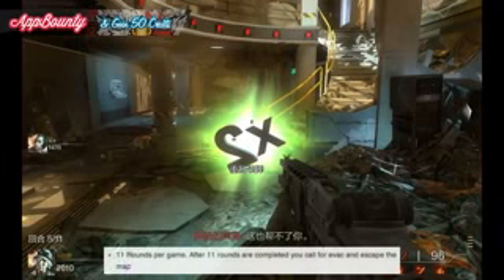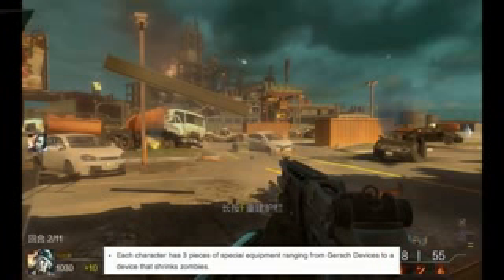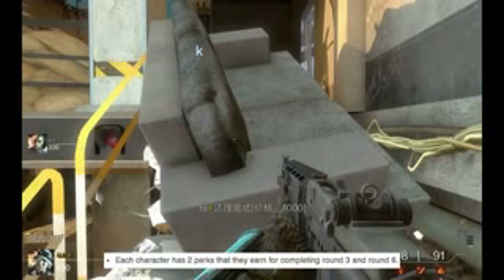There are 11 rounds per game. After the 11 rounds have been completed, you can evacuate and escape from the map. Each character has three pieces of special equipment, such as the Gersh device that actually shrinks the zombies.